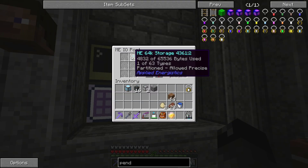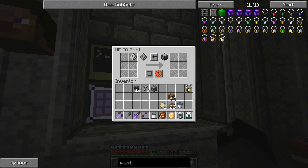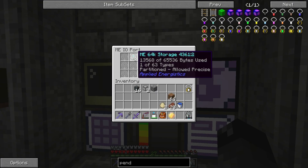You can see it's dumping out almost about a thousand pieces a second, so that's pretty quick. Once this fills up, we can take all the stuff on this 64K storage and dump it into an ME condenser. This guy takes things from either a disc or you can drop items in there. We're going to need some kind of a storage block, and then it converts it over into singularities. That's a lot of items, but it's one of those end game things for Applied Energistics. Once we get all this stuff on the drive, we can start compressing it down into the singularities. Let's wait for this to finish up and I'll be right back.